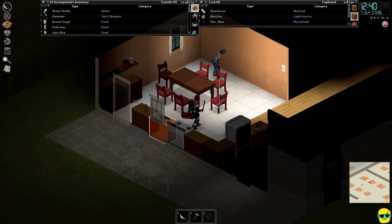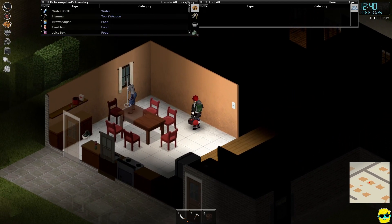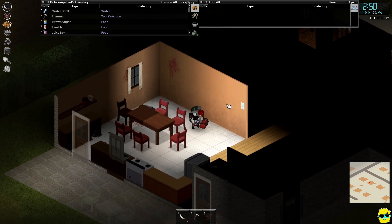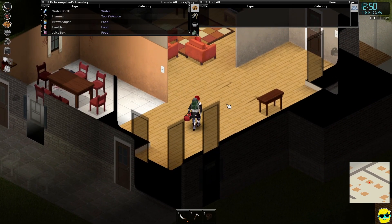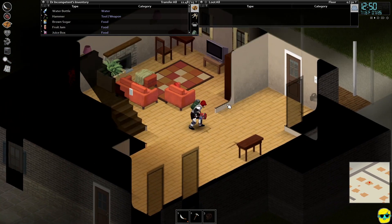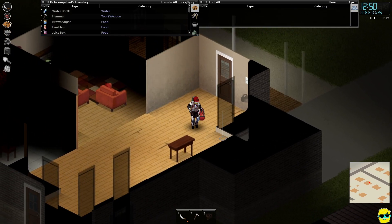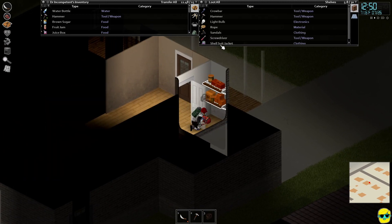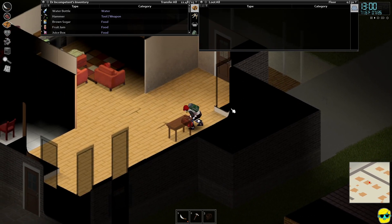That was definitely the sneak attack. Nice TV room — love it. Is this a closet? It is. What you got? Darn. Lot of stuff, just stuff we have, not what we need.